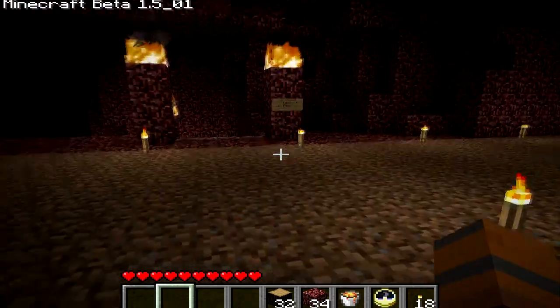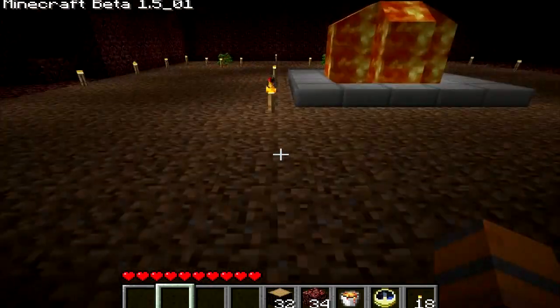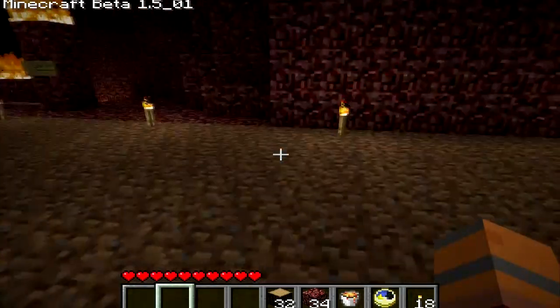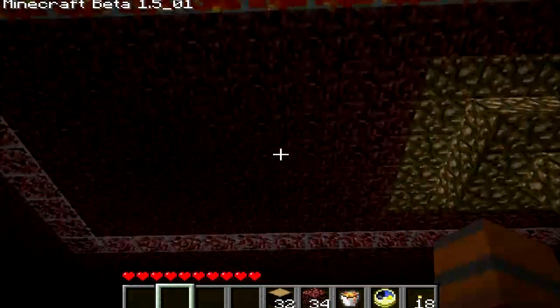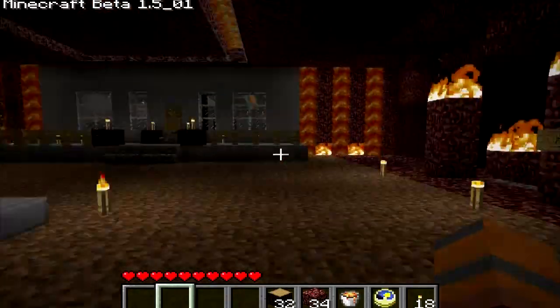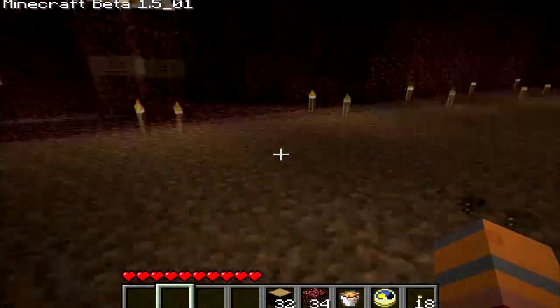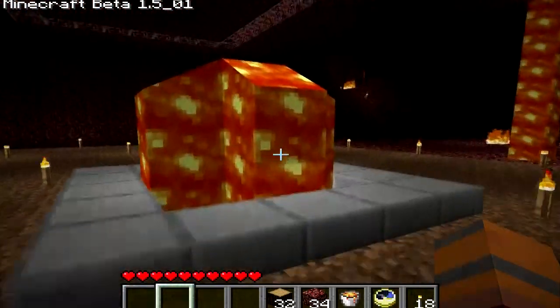I'm kind of debating — do I want to edit a grass block in and let it spread? Because grass is just kind of an aesthetic thing; it wouldn't really affect gameplay, even though it's editing. It's just something to make this area look better. Tell me your opinion on that and I'll decide whether or not I want to get grass down here.